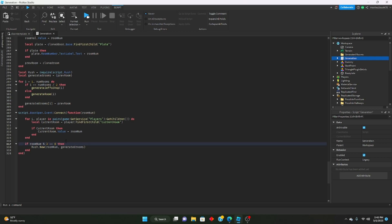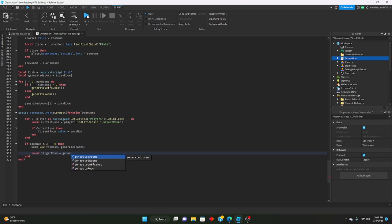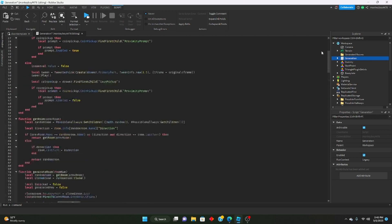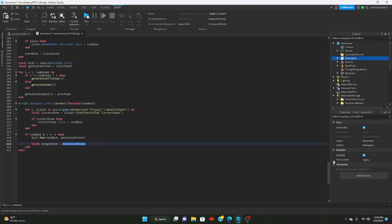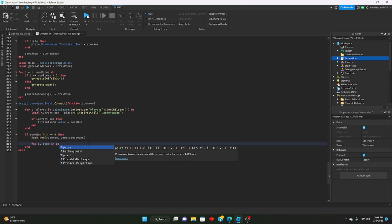What we'll do is say local targetRoom equals — we're getting the folder GeneratedRooms. All the way up here you can see that we have the folder GeneratedRooms in Workspace. So we're not getting the lowercase generatedRooms table we created; we're getting the actual GeneratedRooms folder inside of Workspace. We'll say local targetRoom equals GeneratedRooms — actually, we can't do that.